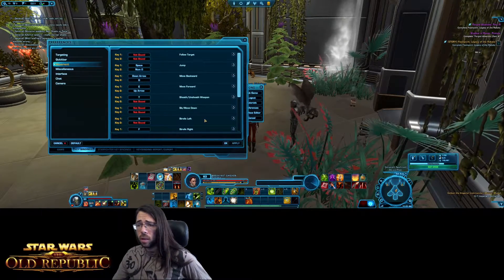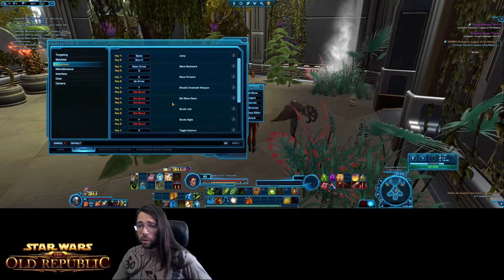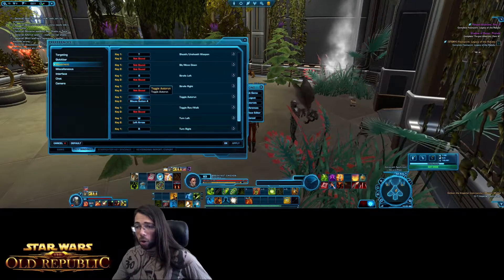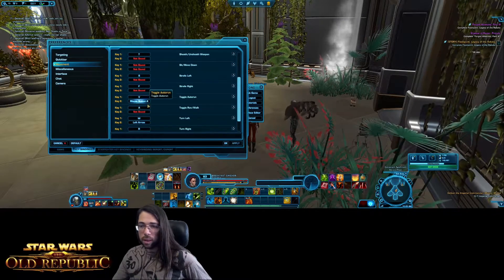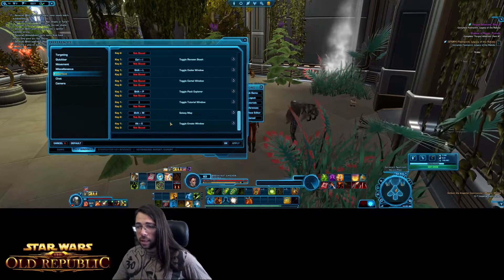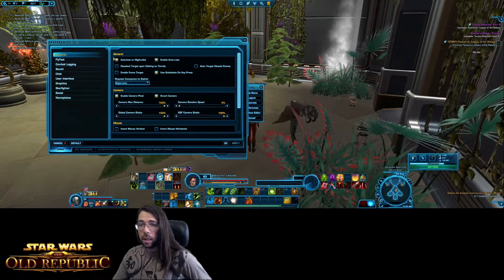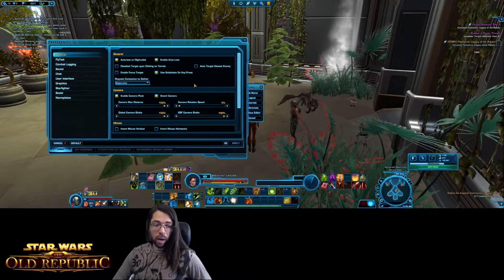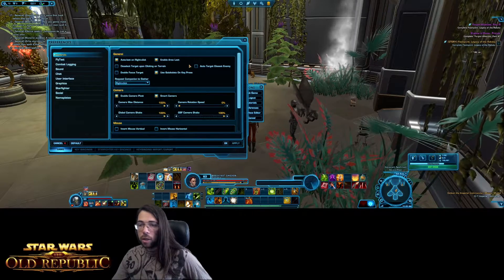Under Movement you can hotkey different movement options. I don't like using WASD so I've rebound many of my movement keys. I also don't like how they put rotate where you'd usually expect strafe. Autorun is very useful — when you press it your character continues running forward as if you're holding the run key. Under Interface you bring up different windows: Shift+M for your galaxy map, toggle inventory, and so on. Under Preferences, Controls is where you'll find the ones you most want to customize. Just be aware that some settings are account-wide while others are per character.